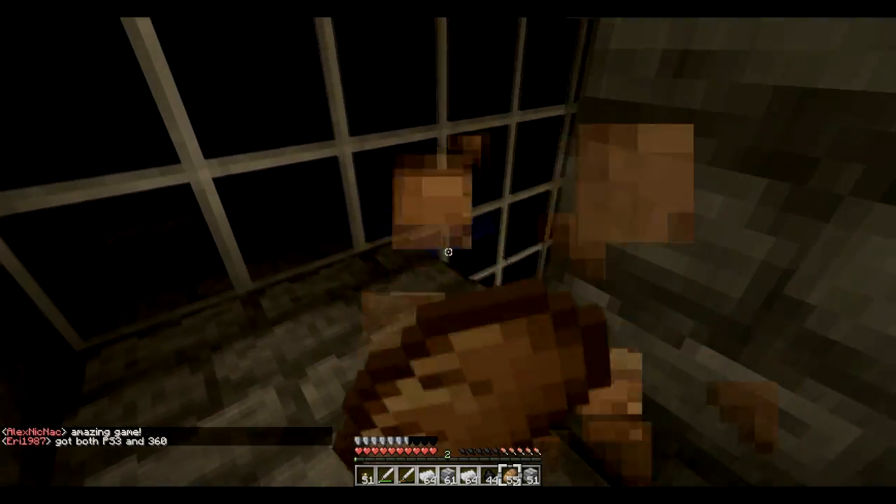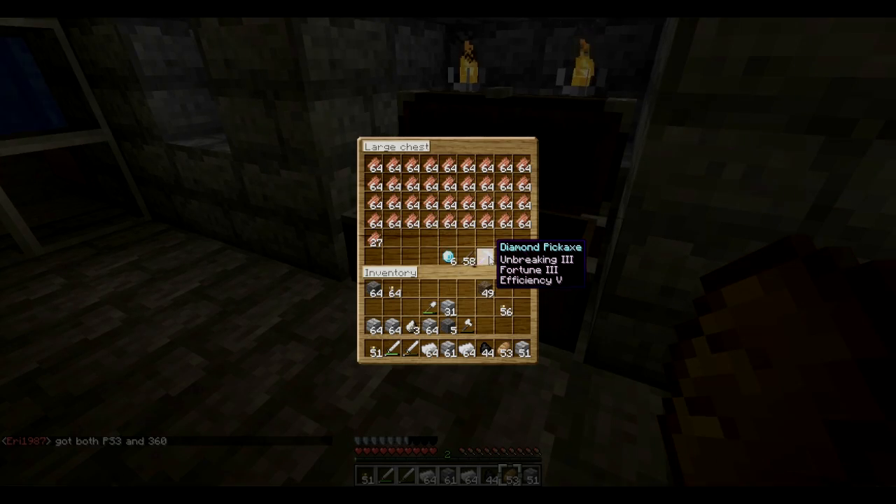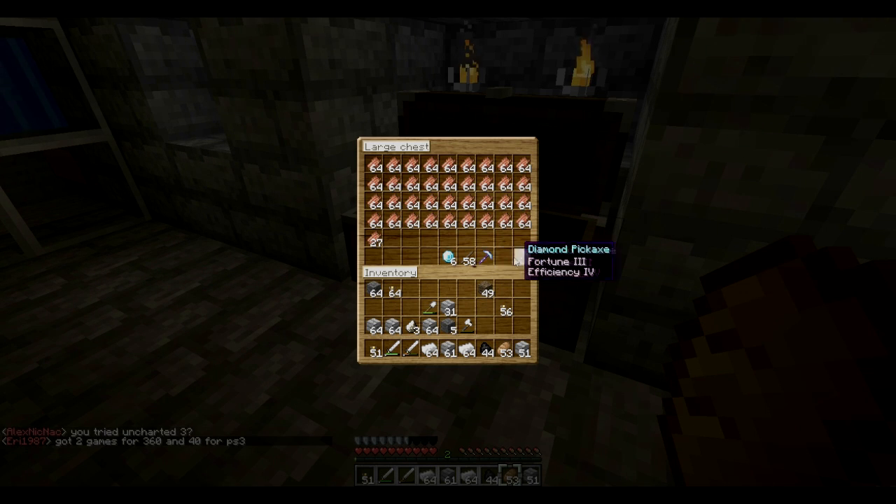You can make level 50 enchants in probably about an hour and a half. You can see this diamond pickaxe — I'm so proud of it: Unbreaking III, Fortune III, and Efficiency V. That was the second enchant I ever did. The first one was good too, but the third one was a level 50 enchant and I got Silk Touch, which is a little disappointing — it's good if you build a lot with stone but I use cobble for construction.